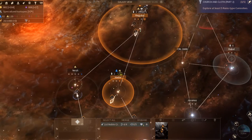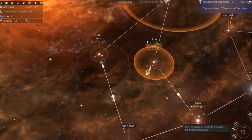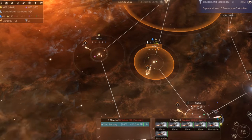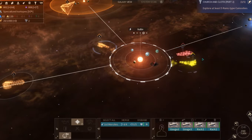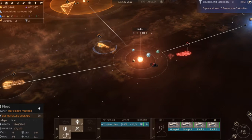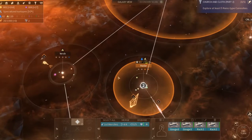Right now it's all about fleet building — we have the economy to do it. We want to get another arc out ASAP so the sooner we can get to these other systems the better. Whoa — they're all slicers and it looks like they've been upgraded. That's a full fleet — strength 126 and we've got 79, so we're actually fairly outnumbered, and they're actually going for our main system. That's not good.